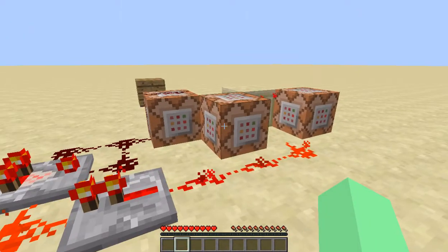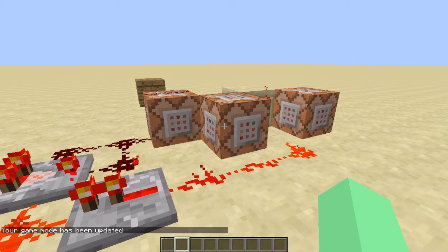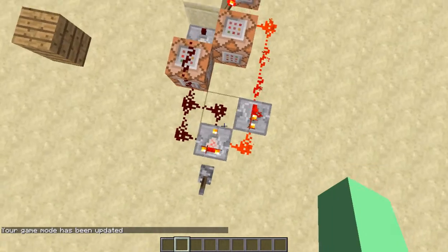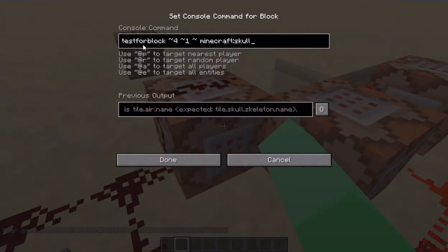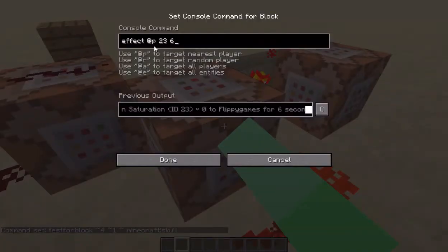It's only including 3 command blocks. Let's show off how you can actually use it inside your world. So first off, put it like this setup right here. Inside the first command block, put in testfor block — the location of your table — minecraft:skull. After that's done, put in this right here, which is the output. So put in the effect, @p, 23, 6, which means saturation, for 6 seconds.